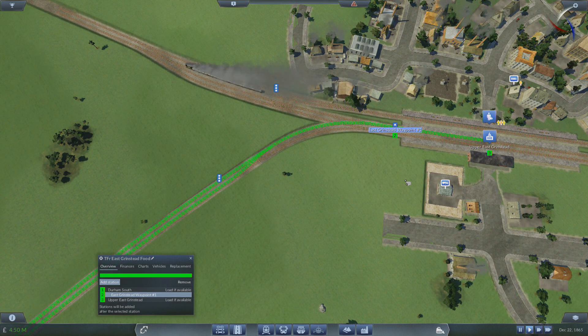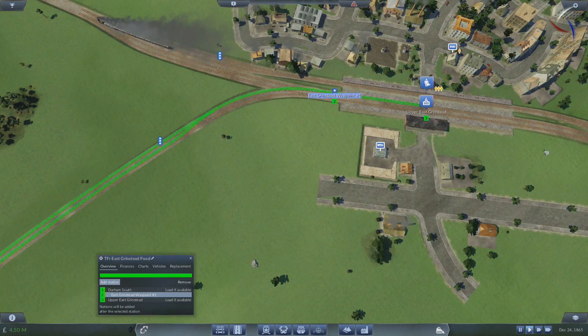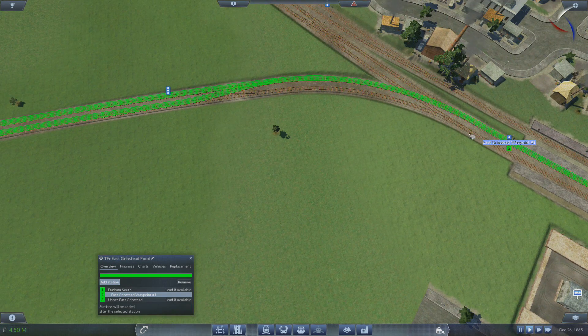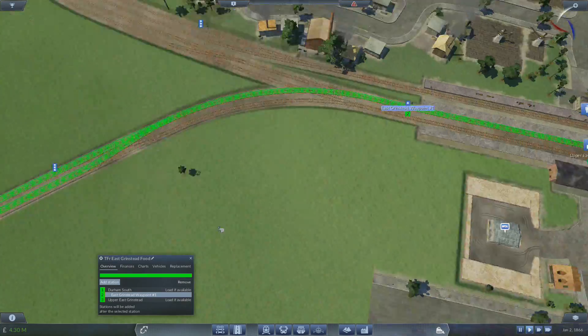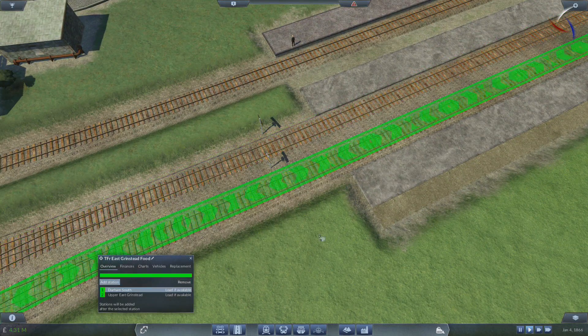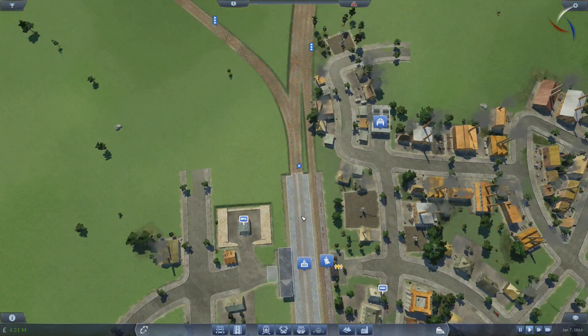Trains going this way are going to be carrying food, so maybe I don't want them to stop on that platform. How do I stop that? Easy enough — just remove it right there. And we're back onto this platform. We'll leave it on that platform for now and work it out in the future. You can see that there are some buildings cropping up here — everyone's excited about what's going to happen.